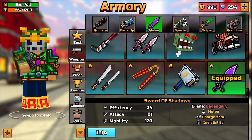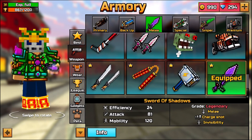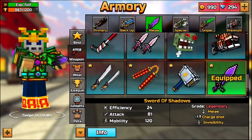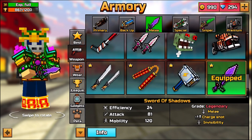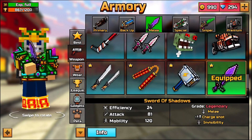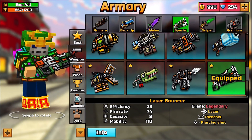Now there are several melee weapons that could potentially be a one-shot kill, but they can't always be guaranteed. With the Sword of Shadows, if you have all the items equipped properly — boots, capes, and stuff like that — and you hold the power all the way to max and get a headshot, you're almost guaranteed to always get a one-shot kill.